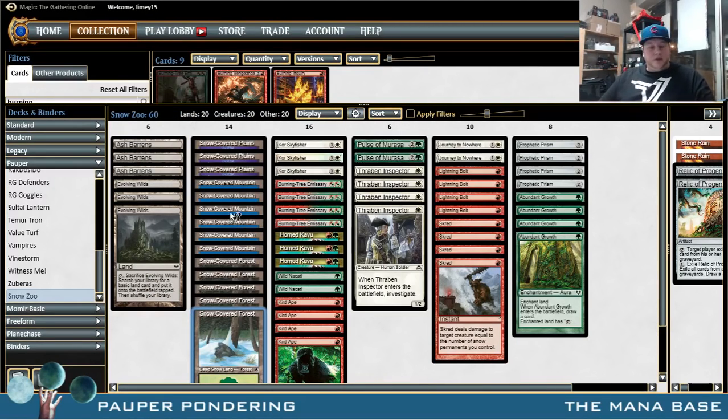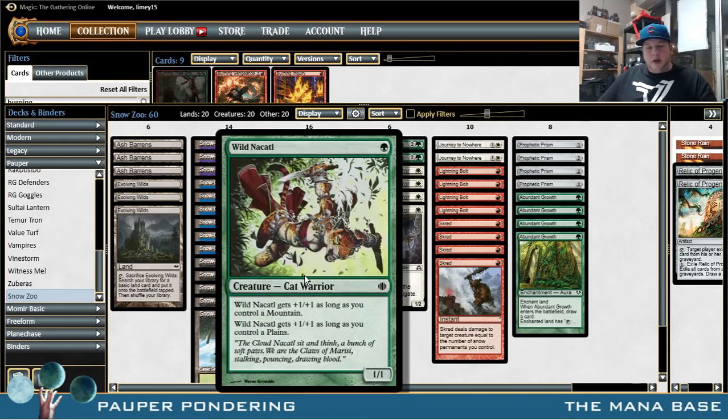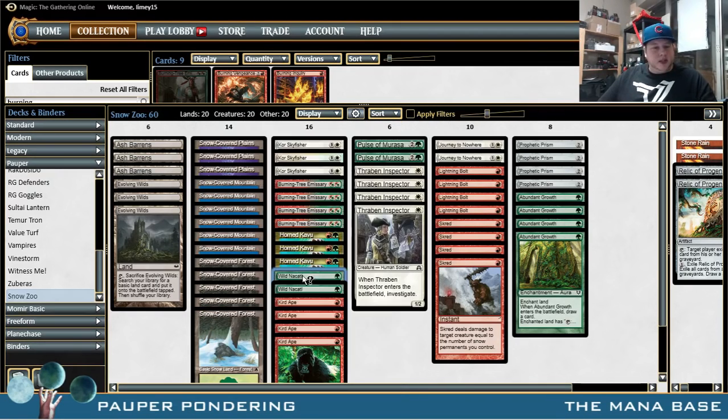That's kind of the draw to playing this shell — we get to play a lot of really big under-costed creatures and removal spells that are usually under-costed, at the cost of a sketchy mana base. There are times where we'll curve out fairly well. It helps that Curranape and Wild Nakadal are bigger than their mana costs suggest — going turn one Evolving Wilds, turn two fetch Ash Barons, get Forest, play Wild Nakadal as a 2/2 really doesn't feel that bad. I'm excited for this deck. I've played a couple of practice games and it's felt very good in both.